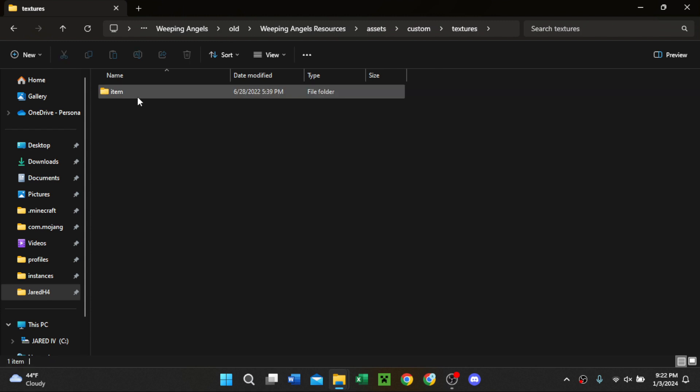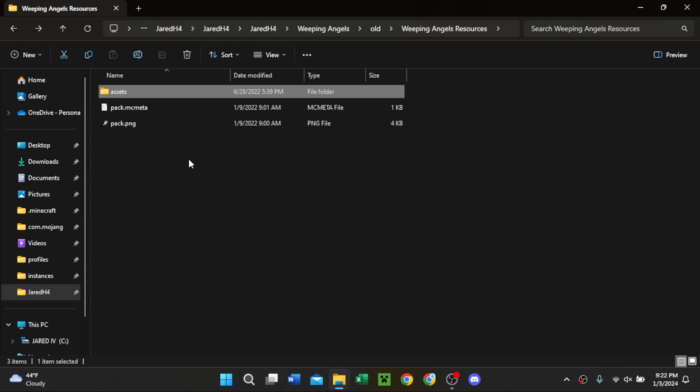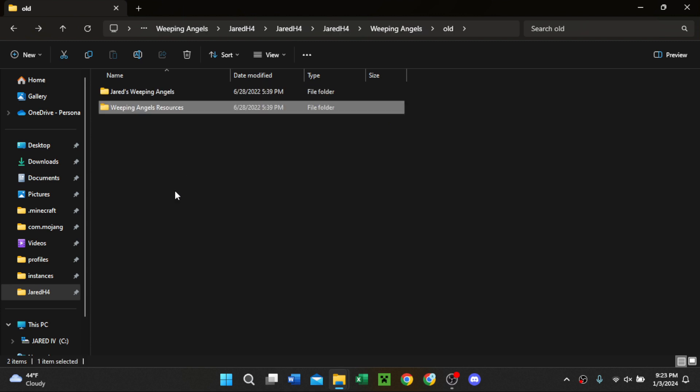Then there's a resource pack, which is just like a model — like a stone statue. But I could easily remove this completely and just have the data pack with an armor stand. I'm gonna clean this code up and I'll get back to you in a minute.